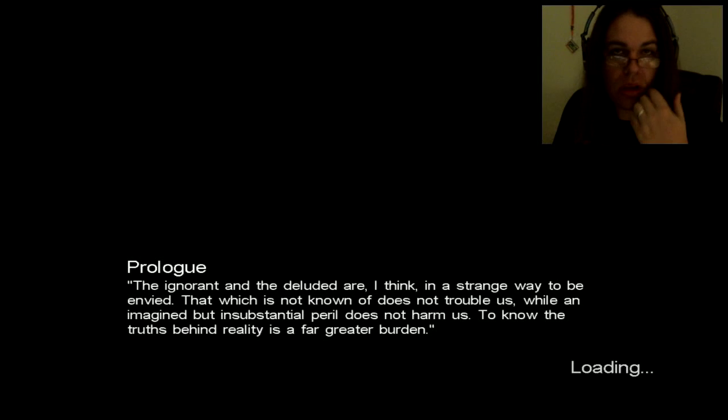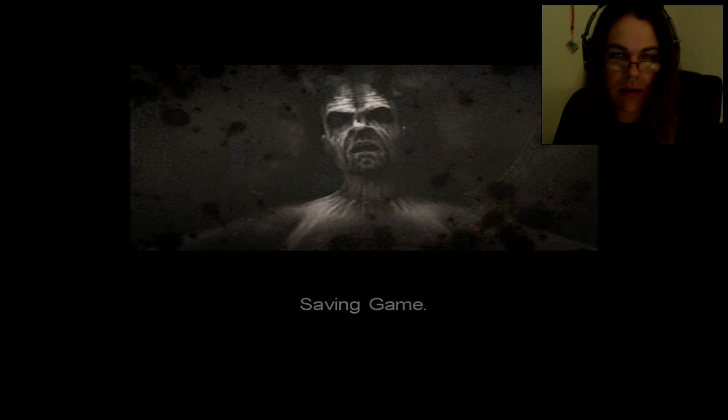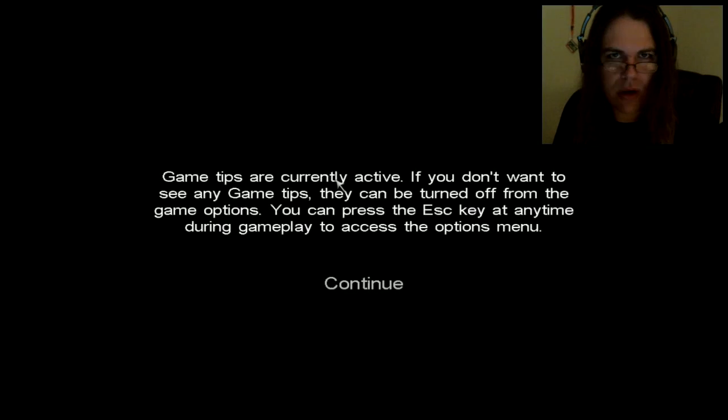Prologue. We'll go ahead and do the prologue for the first episode. I think that'll be a good way to start, depending on how long it runs. I want these episodes to last anywhere from around 20 to 30 minutes, so anytime we find a good stopping point, we'll go from there. Game tips are currently active. If you don't want to see any game tips, they can be turned off from the game options. You can press the Escape key at any time during gameplay to access the menu options.